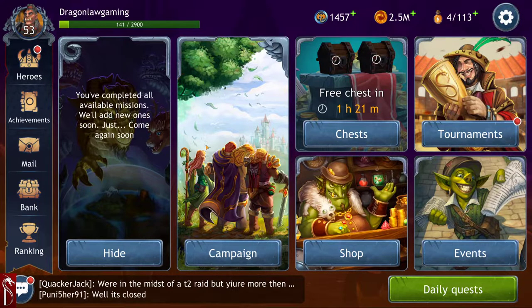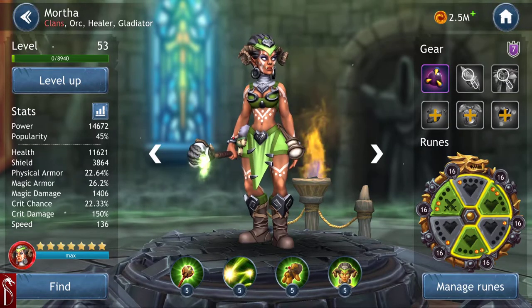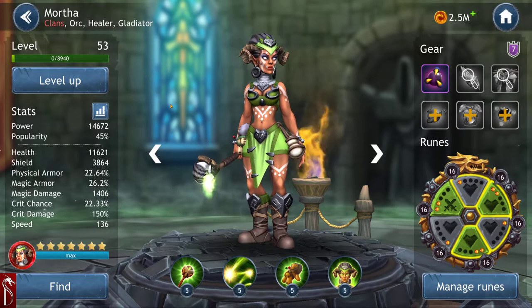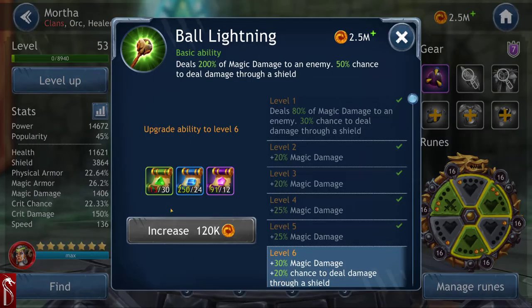The first thing I want to talk about is abilities and ability scrolls. They are so important. These green scrolls — I actually have a ton of blue scrolls and even purple scrolls. I have spent money on the game, and I don't want you to waste your money. If you are free-to-play, it's even more important that you value your resources, especially ability scrolls.